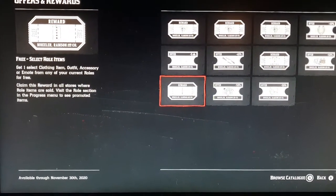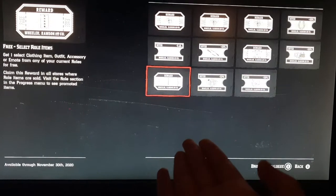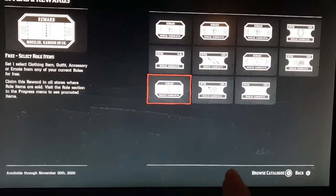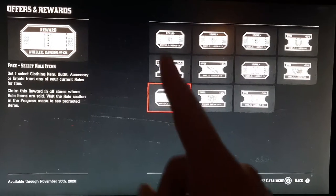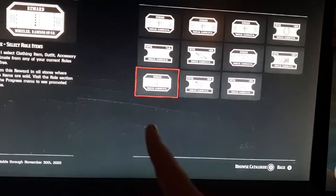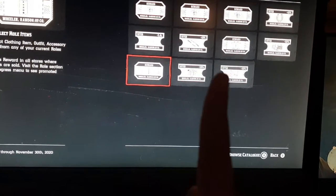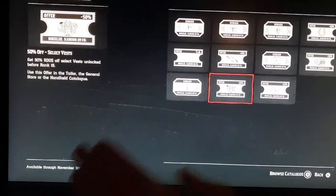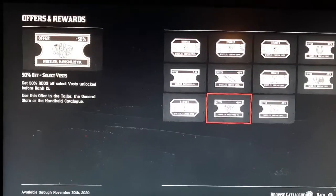This one gets you any free role item. I definitely recommend getting a role maxed out fully — normally the last outfit you can get in a role is the most expensive, so get to the end of that role and then get the most expensive thing for free with this voucher. Don't waste this one — I'm saving mine until I complete the Naturalist role. Hold A or your equivalent, go to your catalogue, and click the left stick in to apply your discount before you purchase. Same with the vests: 50% off on all vests, so if you've got an expensive vest you've been waiting to buy, you can get it for half price right now. You can also get 50% off any type of dog species, but you have to equip that at the Western Outfitters.